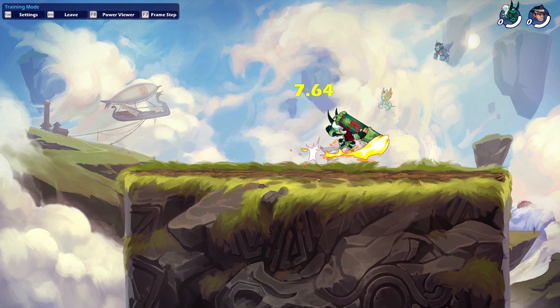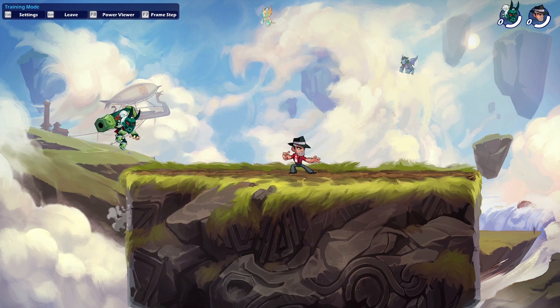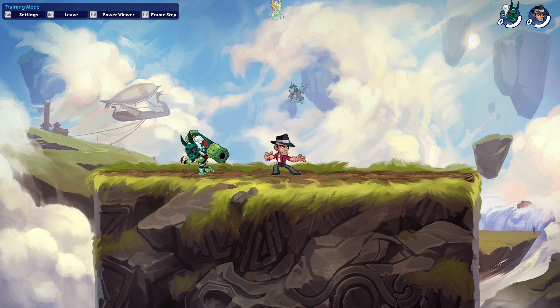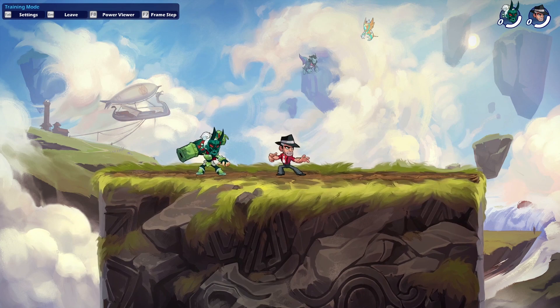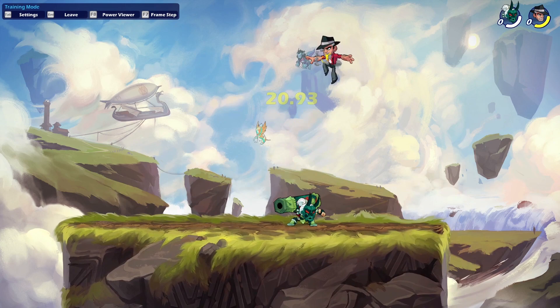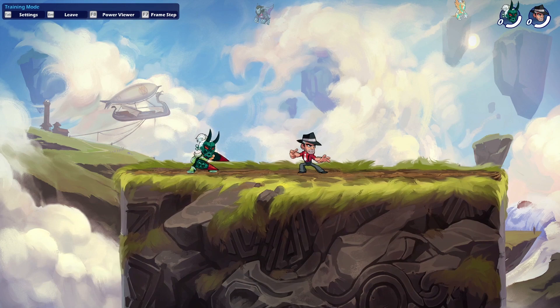With the cannon, the side signature is quite decent — the damage is quite low but the range is good and the speed is nice. Just don't stand too close or you'll miss it. The down signature is nice for edge guarding, but the problem is it's quite slow — it takes a while before the real attack starts, so it's not great but not terrible. The neutral signature hits diagonally above you, which is a nice hitbox. The damage is quite low but it's quite useful.